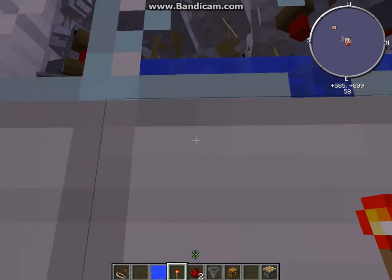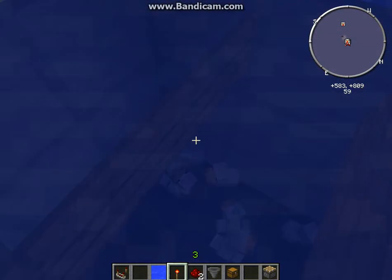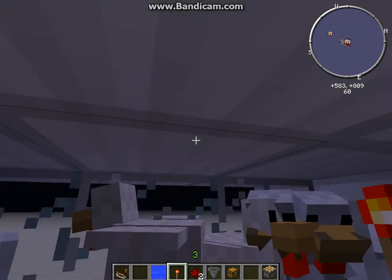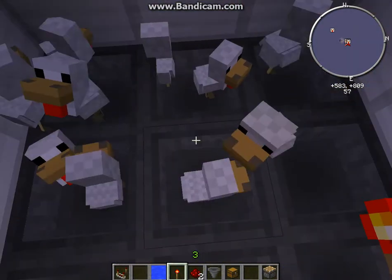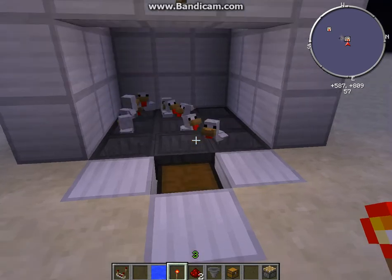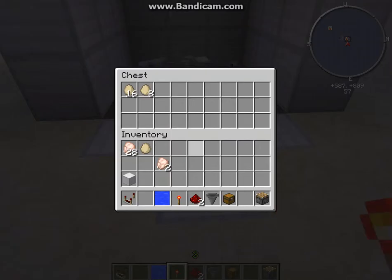It's a really simple design. Basically you put water here, then water, then you put signs here, and then the chickens will just keep swimming up. They won't go down, they lay eggs, the eggs fall down into the hoppers. The baby chickens might escape when you leave and rejoin — it's like a bug or something.